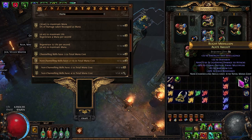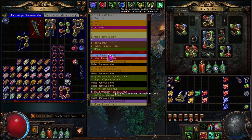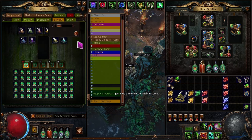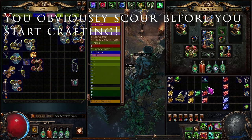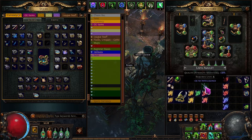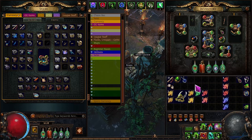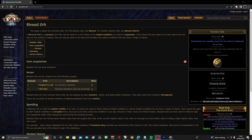If you know you want attributes on the amulet, scour it first and apply intrinsic catalysts — you only need four on a white item to get 20% increased attribute modifiers. It's much better to apply catalysts when the item is white, especially for expensive catalysts like prismatic or fertile. Applying them after rolling the item will cost you up to 20 catalysts instead of four.